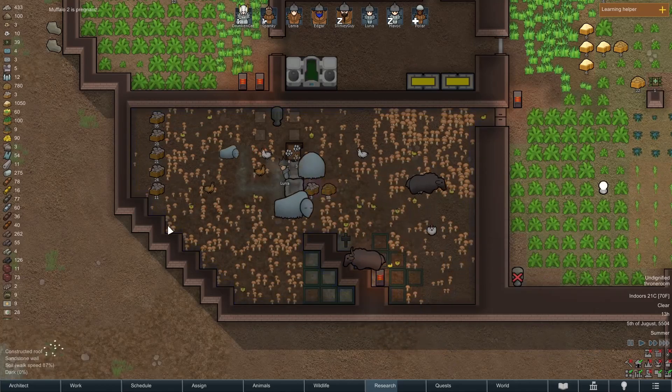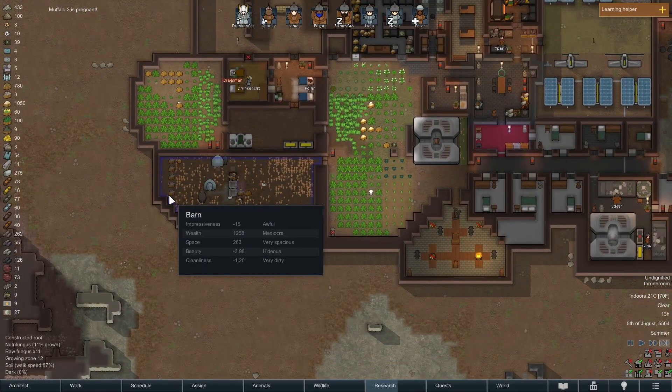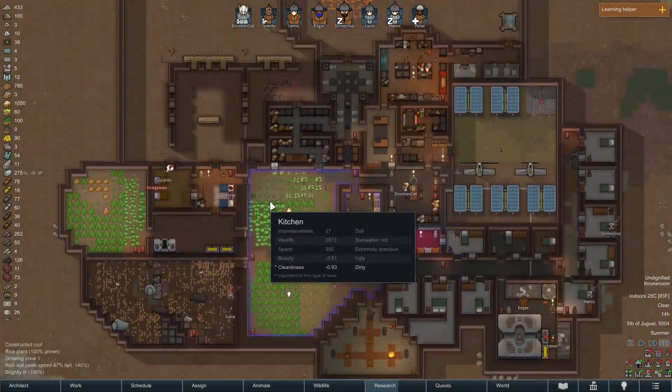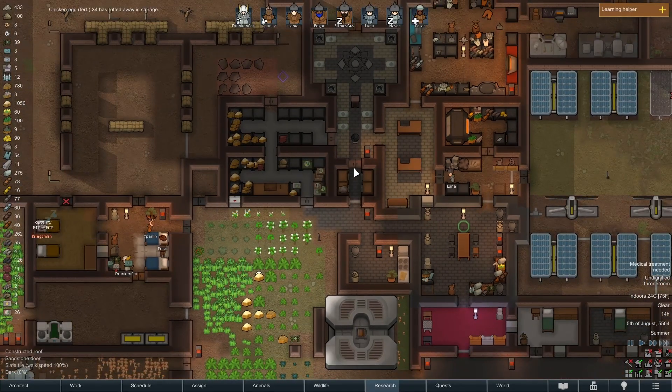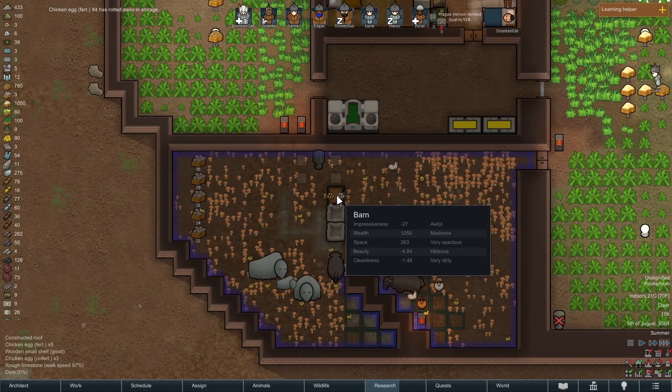We have a near-infinite amount of chickens. Chickens are potentially — I need to maybe keep an eye on the chickens. Food is looking great, we have lots of meals, still a decent amount of meat. The eggs are rotting away.